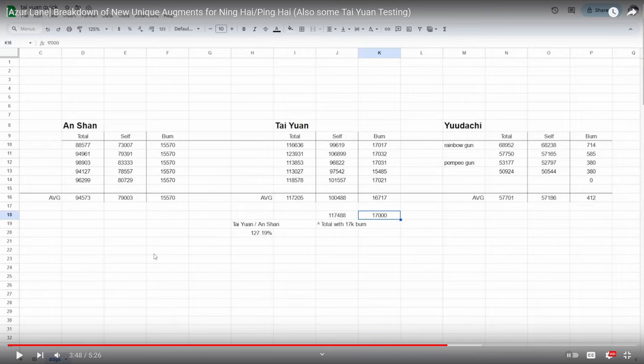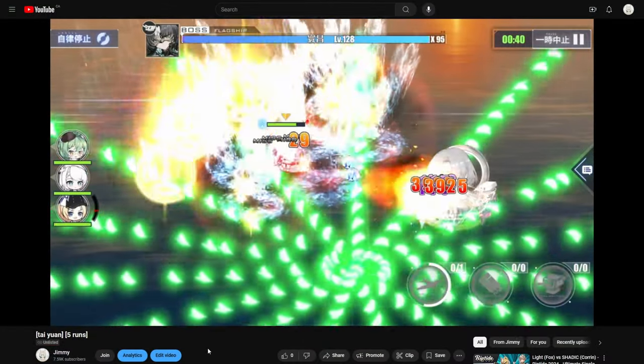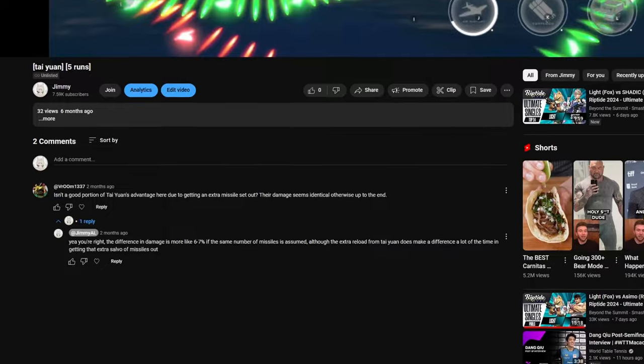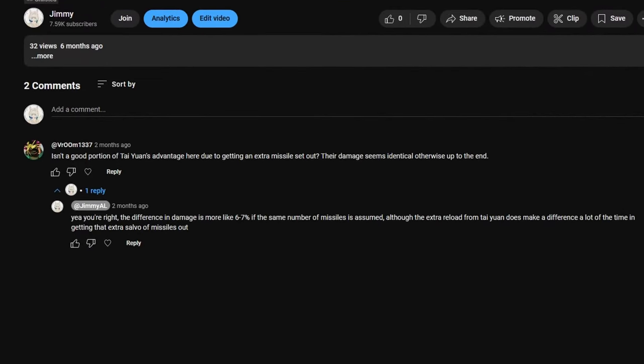Here is a video where I share the data I gathered from this year's Lunar New Year raid event to see how much stronger the then-nearly-released Taiyuan was compared to her sister Anshan. Looking at the results, the difference was a whopping 27%. However, there is more context that I missed. Someone correctly pointed out that the difference in damage is due to Taiyuan firing an extra salvo of her missiles — assuming they fire the same number of missiles, the difference is only 7% in Taiyuan's favor, as opposed to 27%.